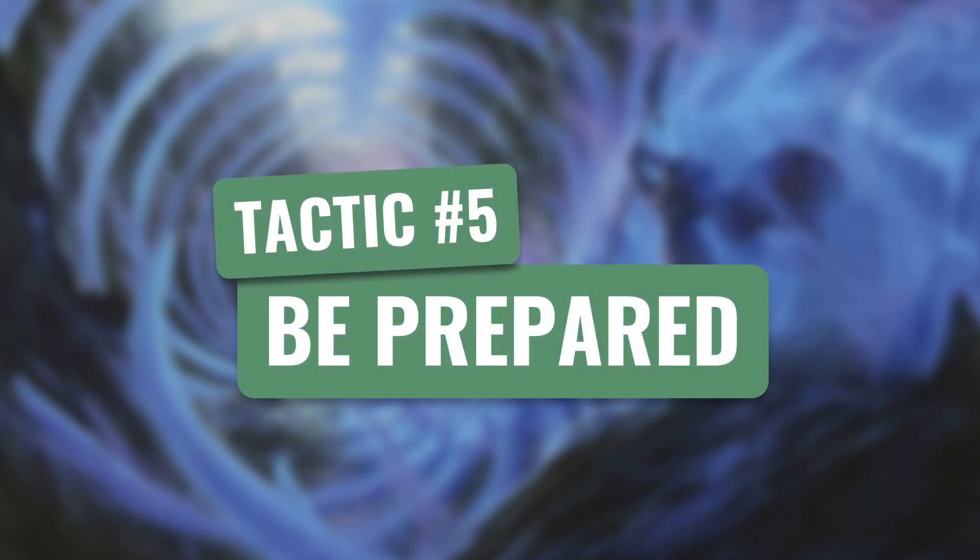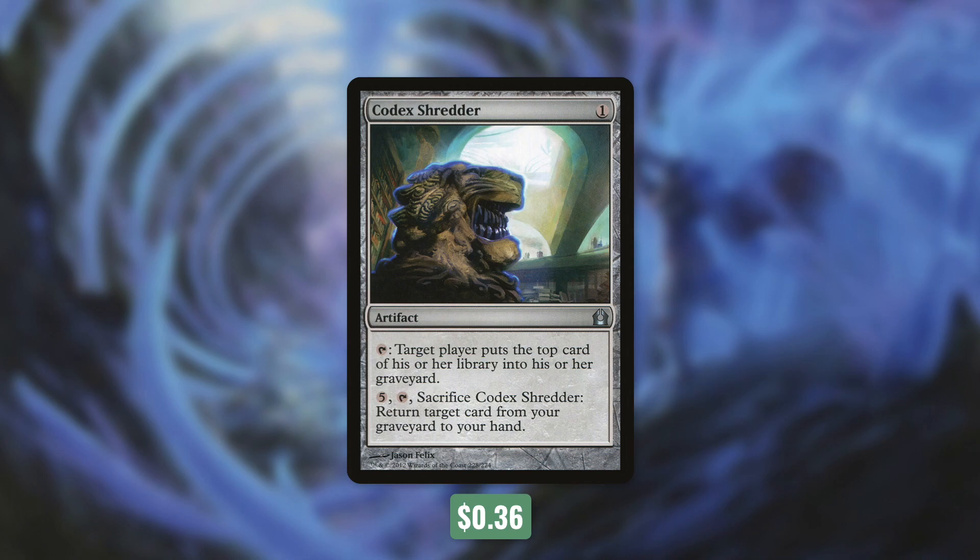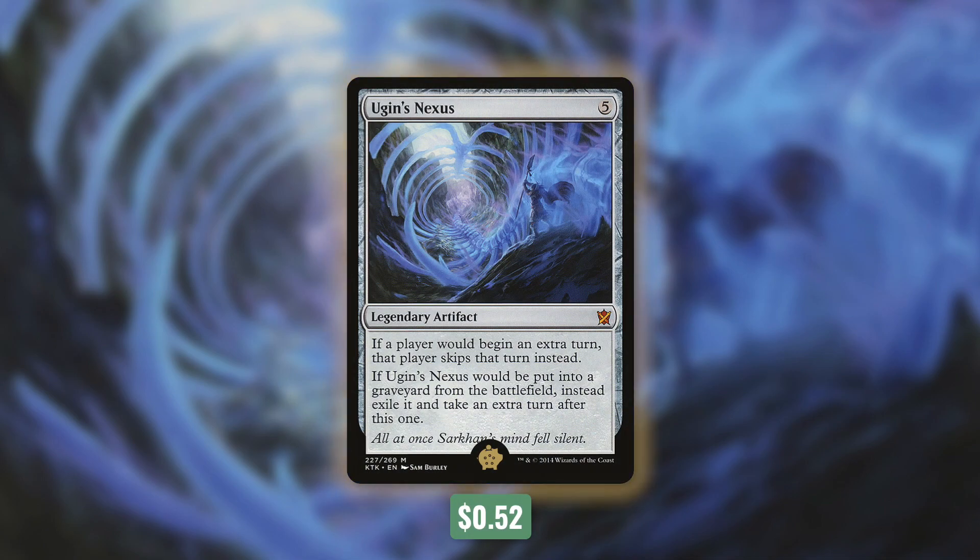Tactic number five: Be Prepared. Codex Shredder isn't exactly a ramp source, but it can help reduce the cost of Emrakul by milling ourselves early to put card types in the graveyard, and we can also use it to recur a key card when needed. But an even better card to get down before Emrakul is our golden pick of the deck: Ugin's Nexus. It's a legendary artifact that costs five and says if a player would begin an extra turn, that player skips that turn instead. Also, if Ugin's Nexus would be put into a graveyard from the battlefield, instead exile it and take an extra turn after this one. Normally when Emrakul comes into play, we steal an opponent's next turn but they get an extra turn in exchange. With Ugin's Nexus in play, they get no such deal — we just straight up steal their turn and they get nothing back. The more times we cast Emrakul in a game, the more valuable this gets, and if someone tries to destroy it, we get an extra turn in exchange. That's what makes it the golden pick. Outside of setting up for our commander, we also need to draw cards to keep our deck going.